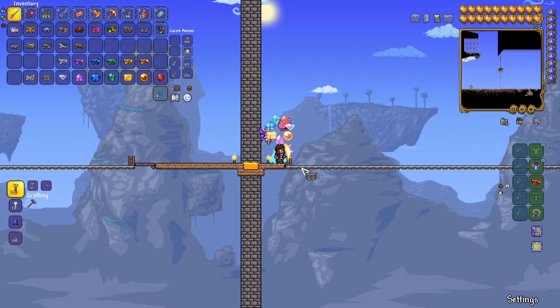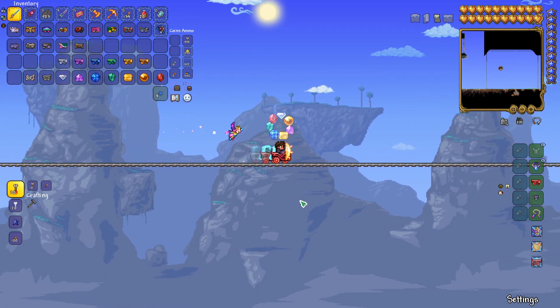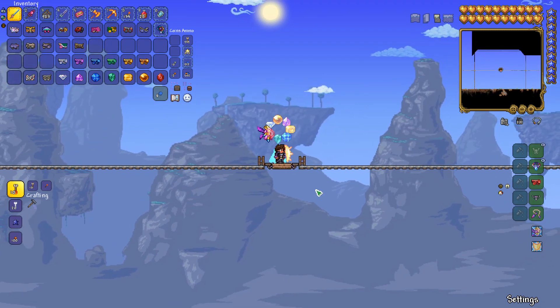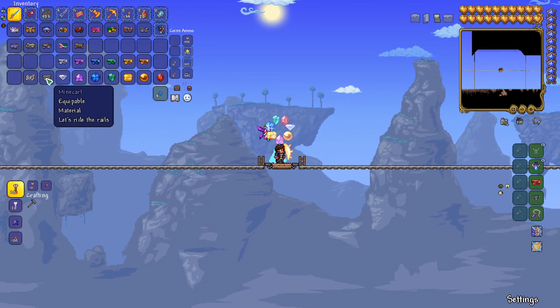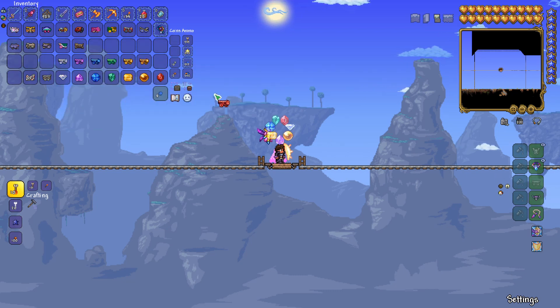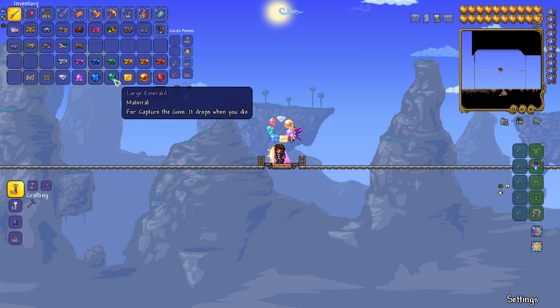Let's take a look at one of these gem minecarts — here's the ruby one, and you can see it looks pretty sweet. It's a nice different aesthetic, but it does go the same speed as the original minecart, so you're not actually going to get an upgrade from any of these. But it is nice to have that variety, and it's always nice to have another use for the large gems that you can craft in Terraria.